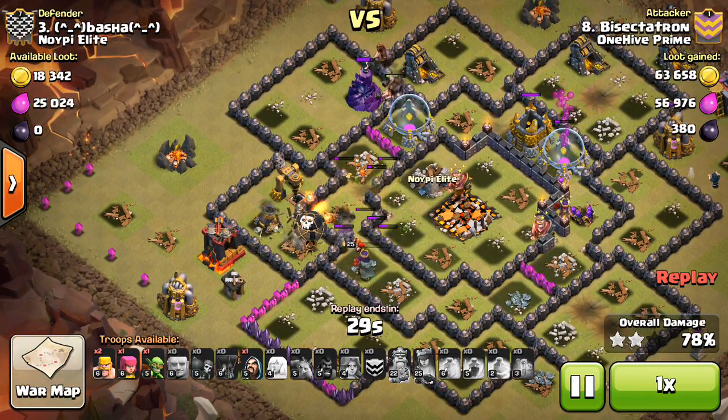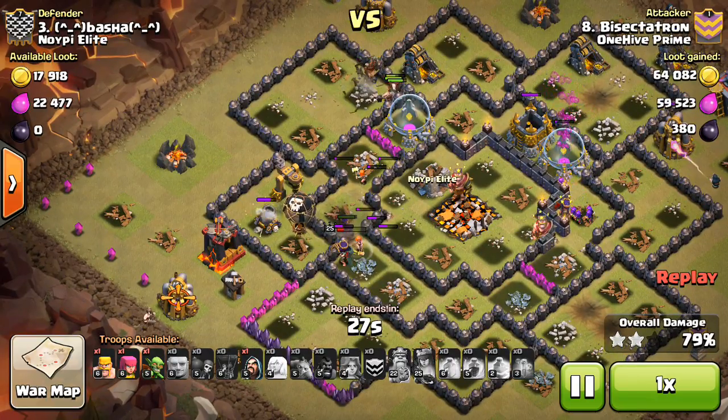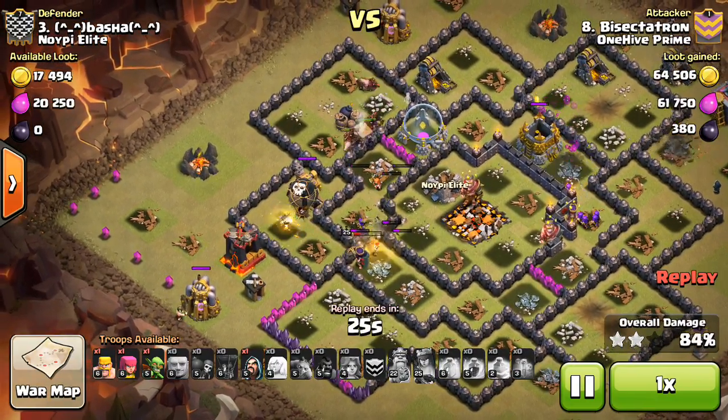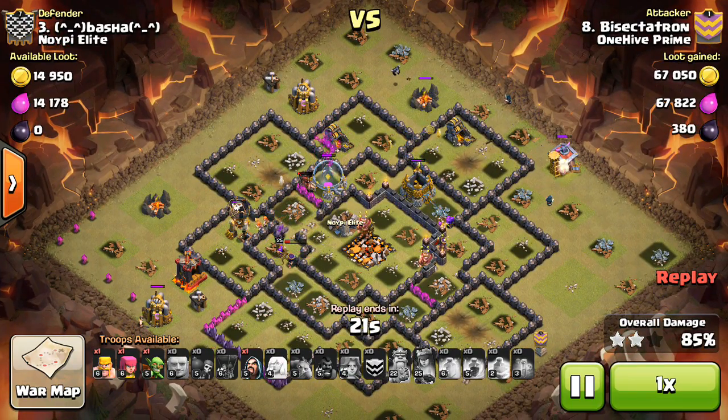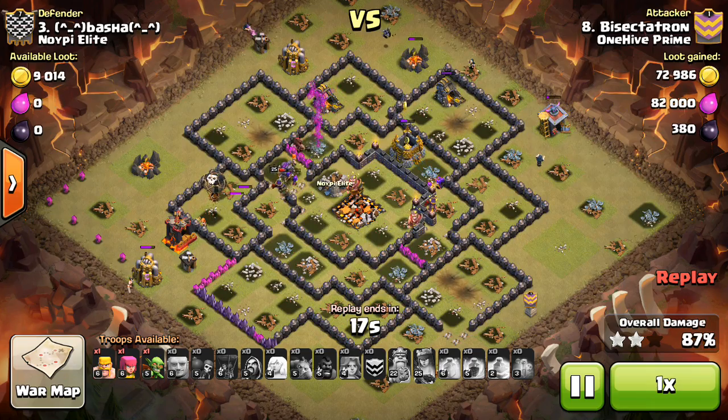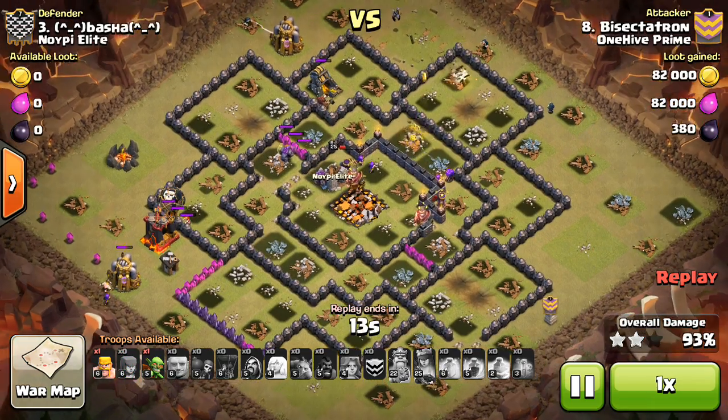It works out. You can see those hogs are still left over, and they're going to go over and actually take out that wizard tower. And then that one balloon is going to help out, along with the queen, take out that last defense. Giant bomb goes off, but I actually have a ton of wizards left over through cleanup, because I didn't really have to create a funnel. There wasn't a whole lot of buildings down where I entered the base. So as you can see, I actually ended up getting the three star.